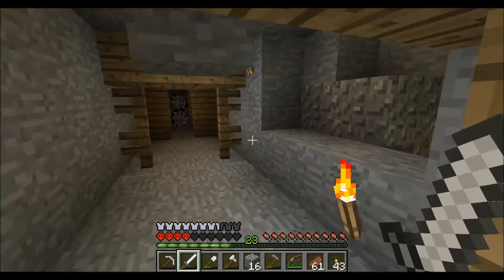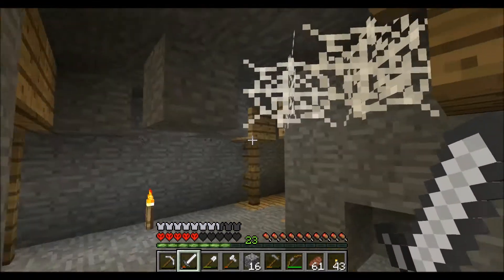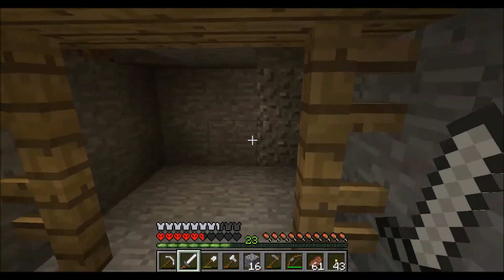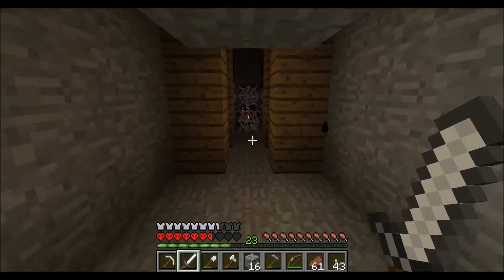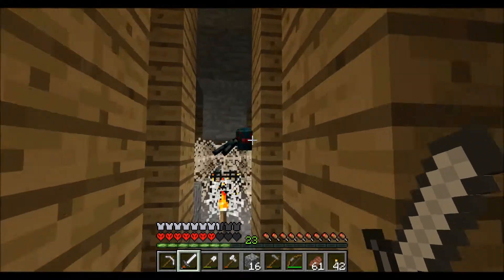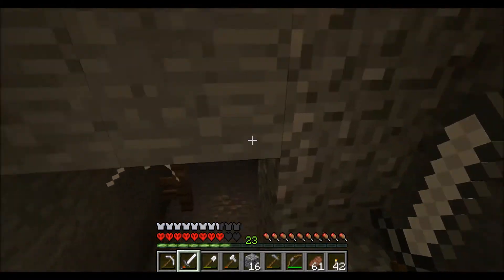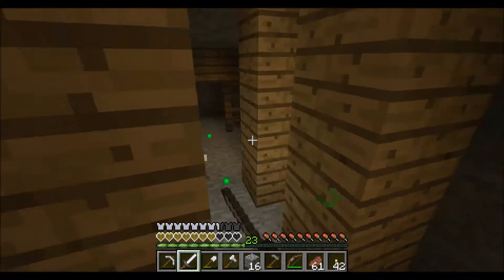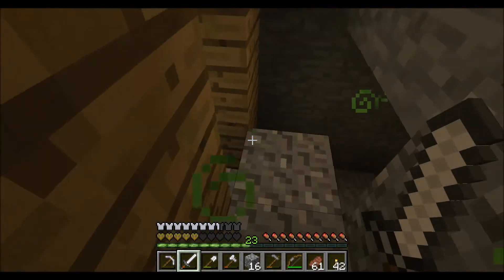Cave spiders are actually smaller than your everyday spider, which is pretty cool. I'm taking damage — there we go. I'm going to wait for some of my health to regen. I'm going to get rid of those before that causes an issue. I can hear all sorts of spiders around me — we're just getting to black. I've got to get that torch up. Ouch. Quit it. Damn it. Was that another spider or just a glitch? I won't say that was just a glitch.